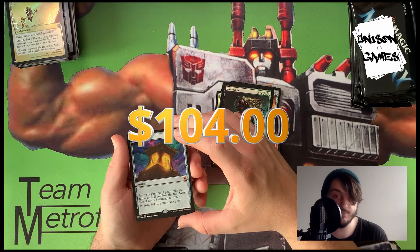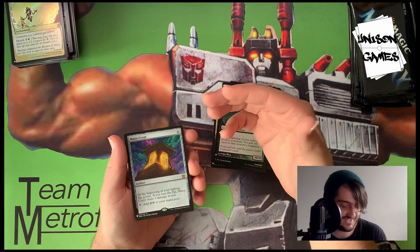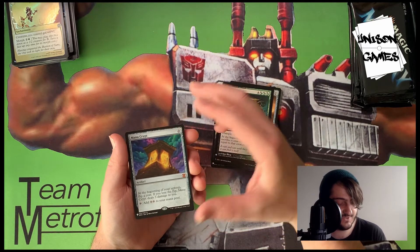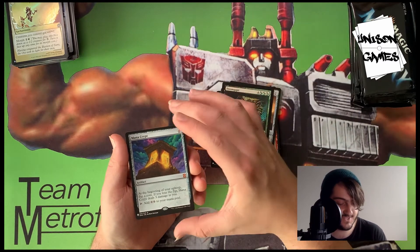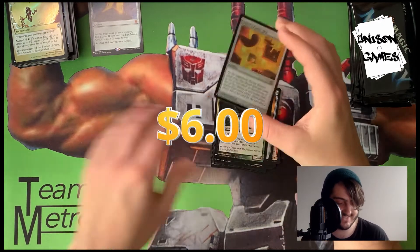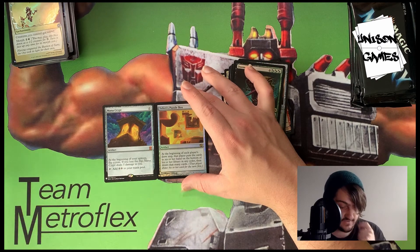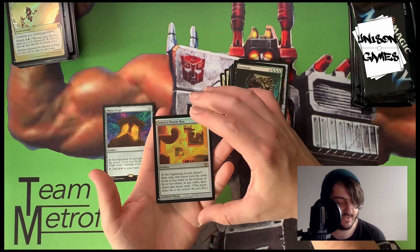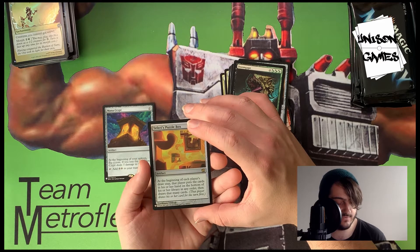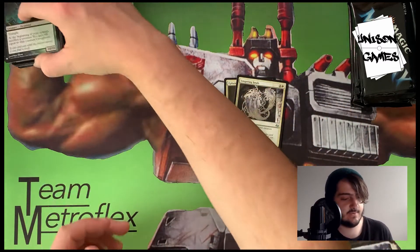Mana Crypt is really really good — the best card in the set! It's a zero-cost artifact: at the beginning of your upkeep, flip a coin — if you lose the flip Mana Crypt deals three damage to you, but for free you add two colorless mana to your mana pool. We're going to be careful with this one. And Teferi's Puzzle Box is also an amazing foil — at the beginning of each player's draw step, that player puts their hand on the bottom of their library and draws that many cards. We pulled both of those in the same pack — that's hardcore!